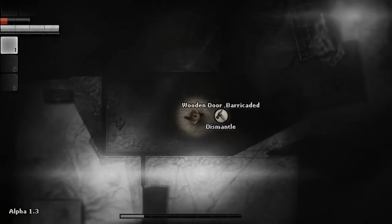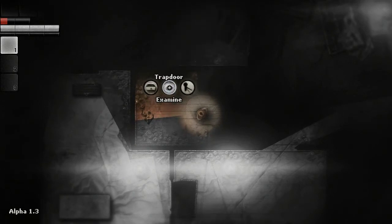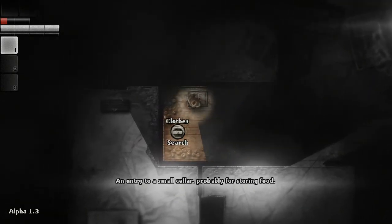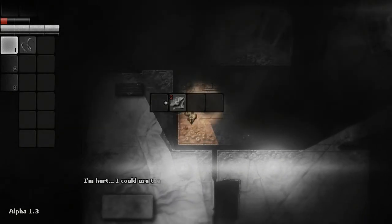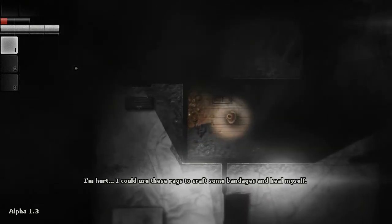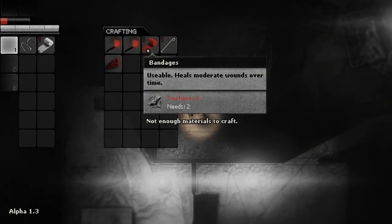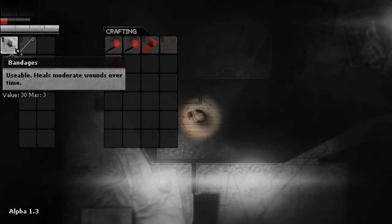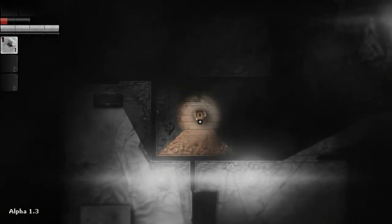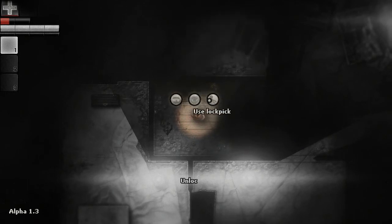The door's been barricaded with us inside. It's the trapdoor room. Now we can make a wire, a rag. If we come into our menu we can make bandages, which we'll be able to use to heal ourselves, and we can make a lockpick. We will slowly heal by the looks of it.